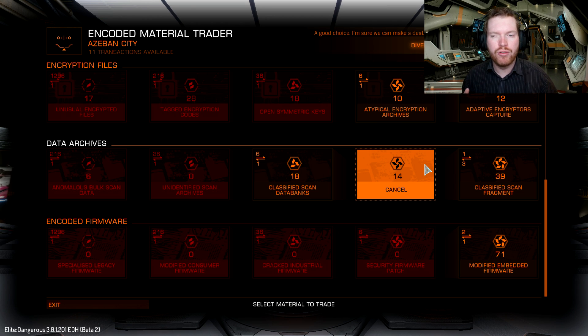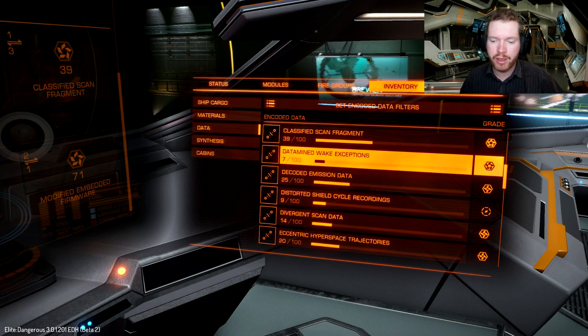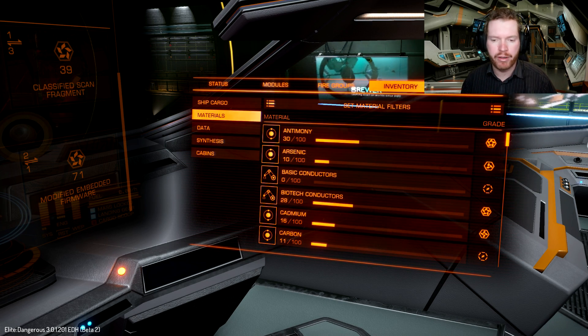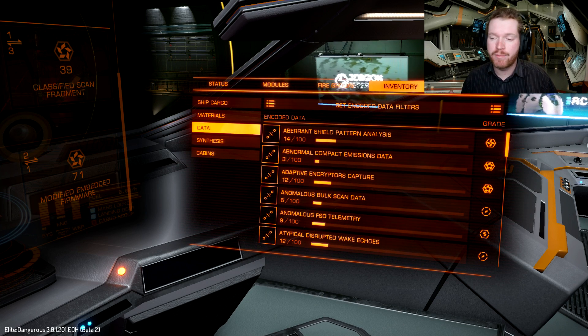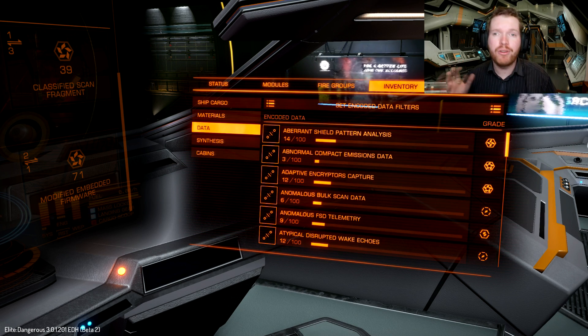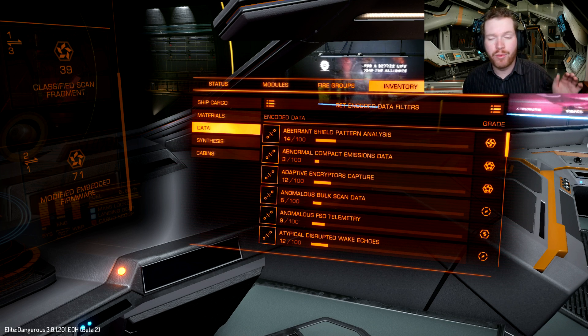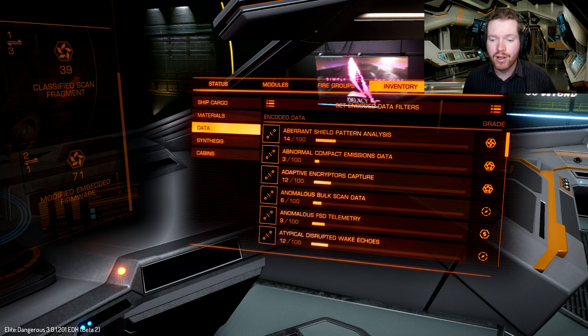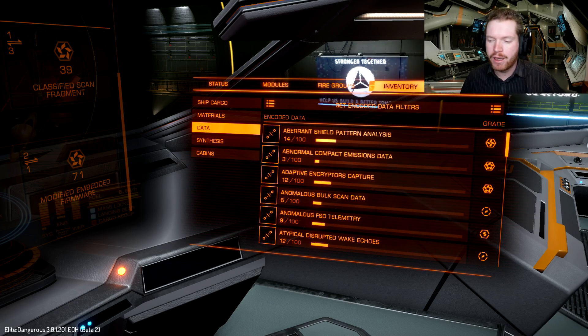That's important because of the new way that materials are stored. In our inventory, where we before had a maximum cap of 1,000 in materials and around 500 in data, from now on we're going to have a cap of 100 on each individual material. That means when you go out looking for materials, there's absolutely no reason not to pick up everything you find. When you're at Dav's Hope, pick up everything. At the tanker, pick up everything if you have collector limpets. When bounty hunting, fit a collector limpet controller and have a limpet fly around picking up everything ships drop. There's no reason not to, unless you're absolutely capped on everything.